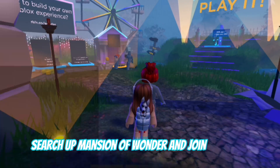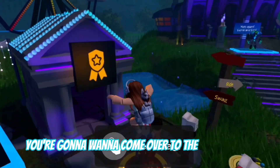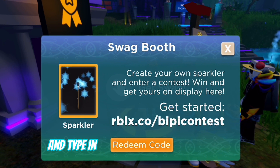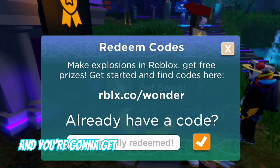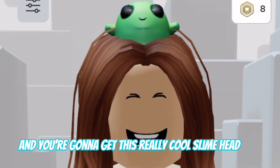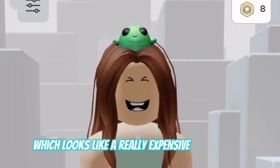Search up Mansion of Wonder and join the game. You're going to want to come over to this swag booth and type in the code GLIMMER — G-L-I-M-M-E-R. And you're going to get this really cool slime head item, which looks like a really expensive froggy item.